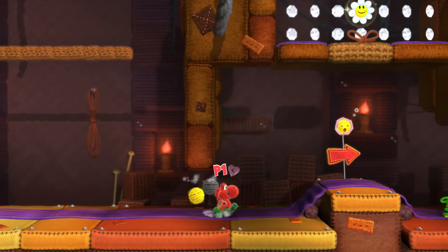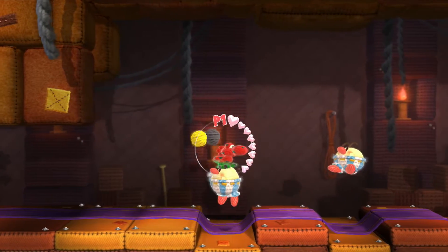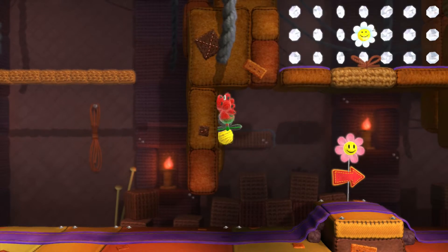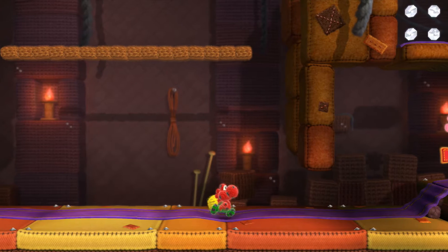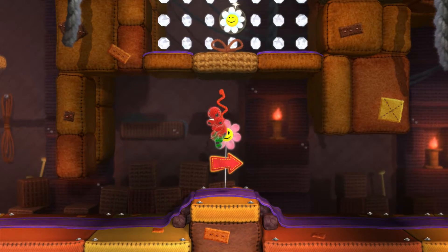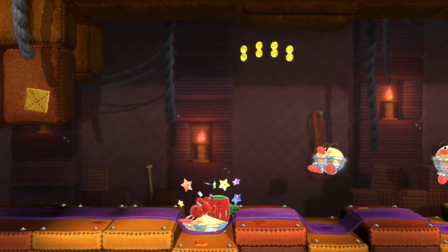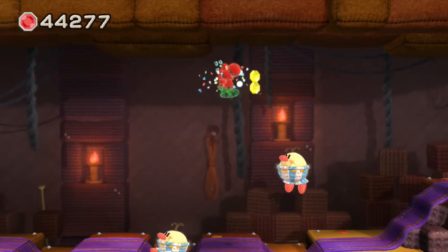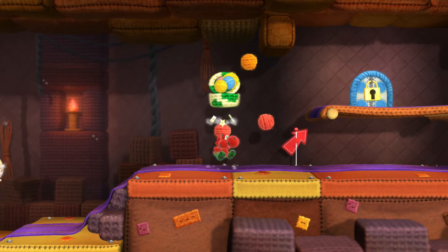It looks like you can maybe hit them with wool and ground pound them. We need to get up there. How are we going to get up here? Is there a secret area up there? Well, either it will make itself apparent, or I'll have to get it on the way back, because maybe we had to use these guys from back there. And here's the next Wonder Wool, I believe it is called.